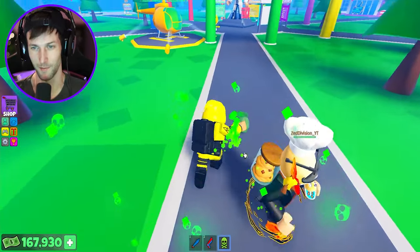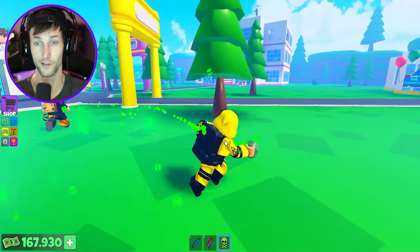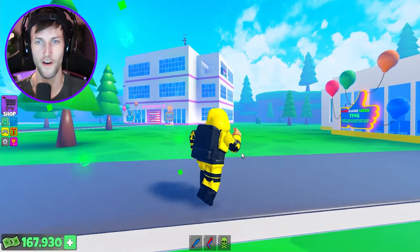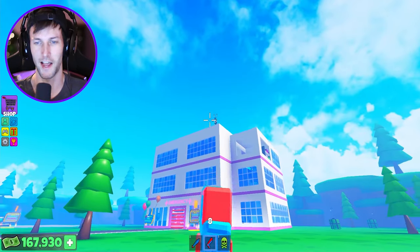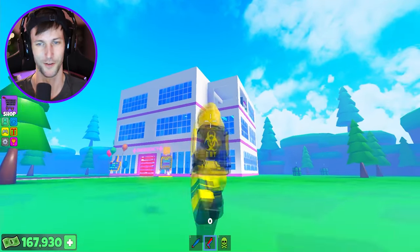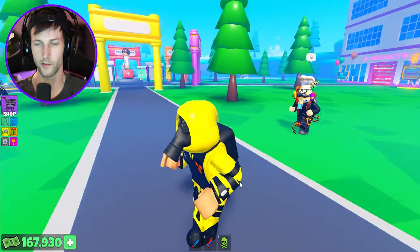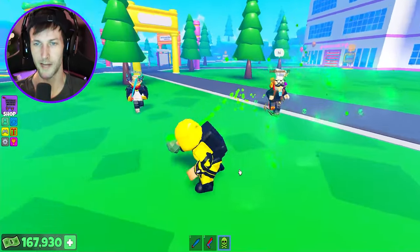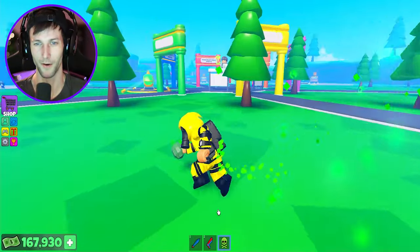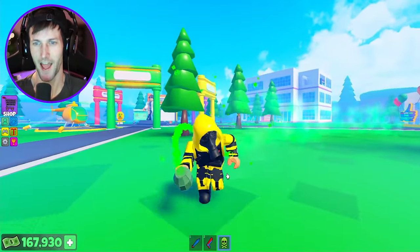Does anybody else want some of this hazmat? He's invincible — I think he's got a gas mask on. This guy from the very beginning, you guys — this is the guy I told I would get my revenge on. All I gotta do is that. Run back in your base — if you want some of this gas, come down here and get it. I'm taking everybody out. You can't take me down, baby. You can't take the doctor down.